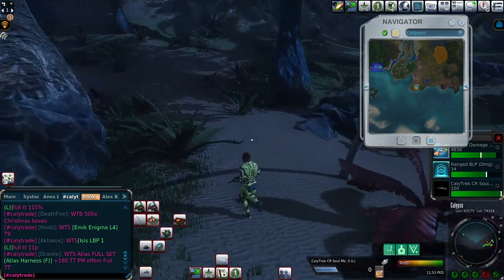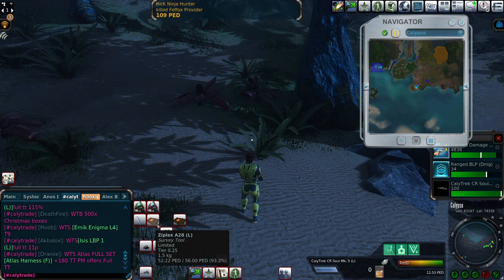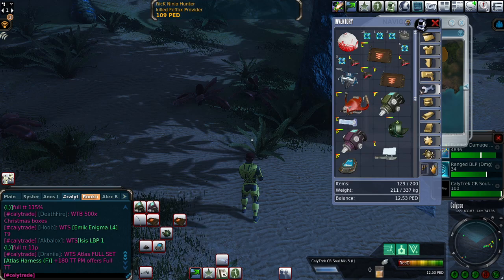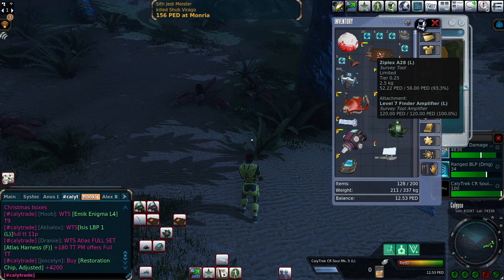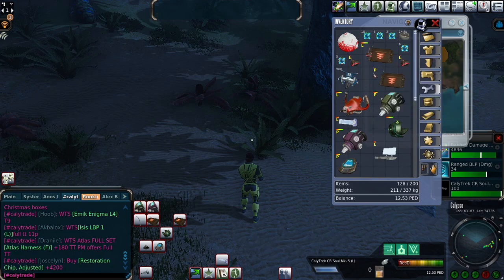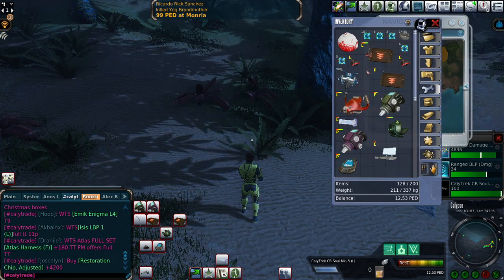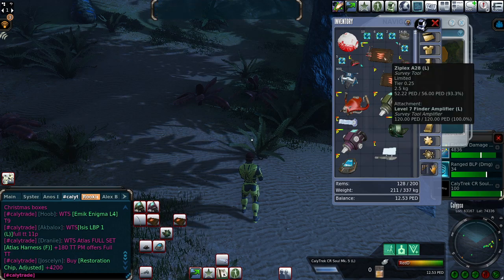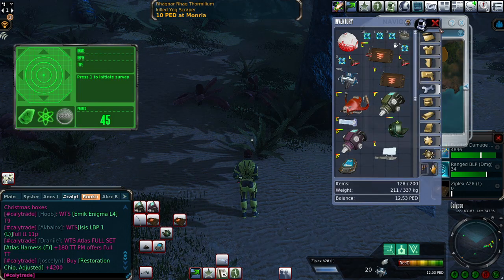What I've prepared for this mining session is again my Zplex 28, since it's one of the highest things I can use. I'm attaching a level 7 amp — the amp is 128 PED right now. I guess on the weekends it's a little bit more expensive. And 45 PED of probes, which will last until the amp fully decays — in total that's 22 drops.